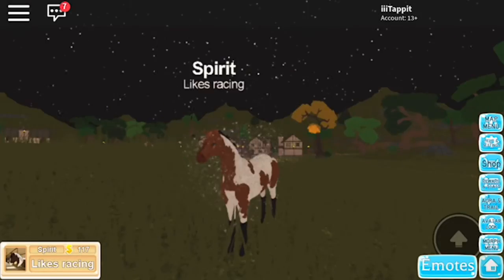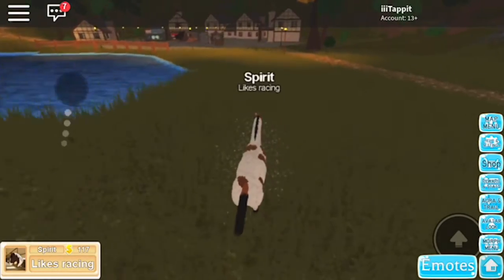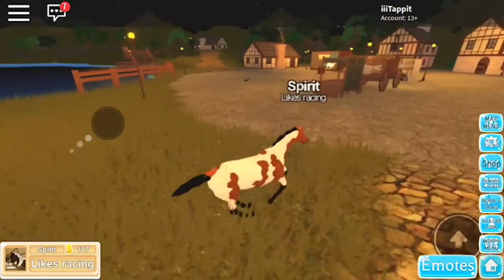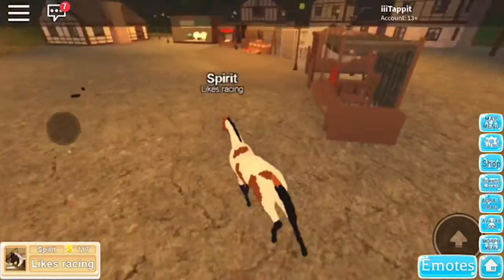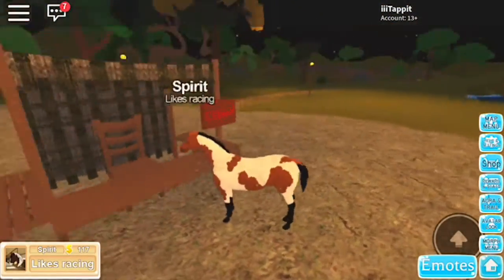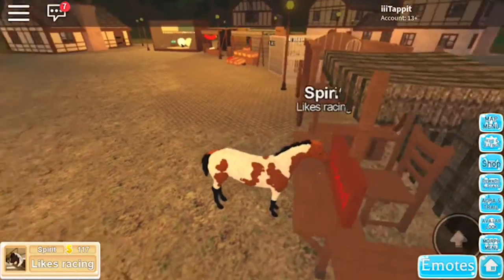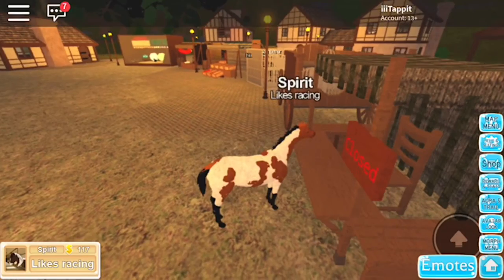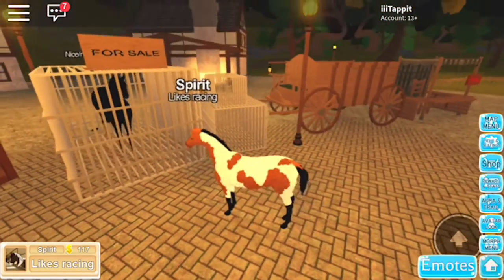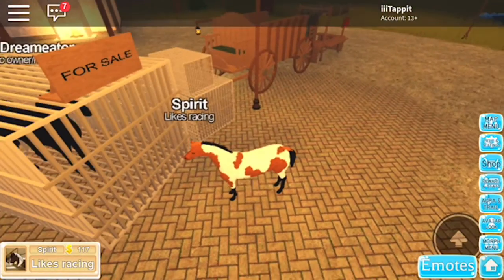Over here is the little village that you see in the title screen. There is a little shop here, and once the shop is opened a guy will appear and you will have three options to buy something.